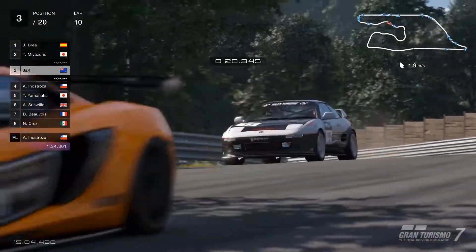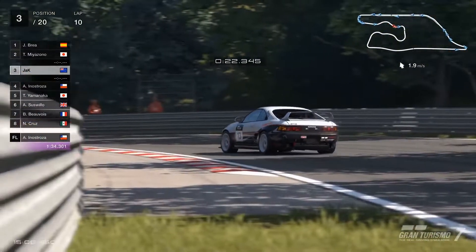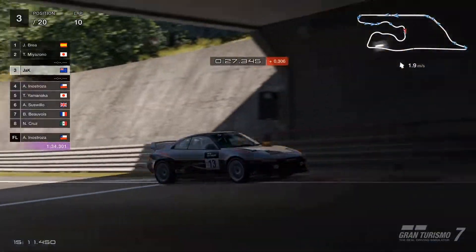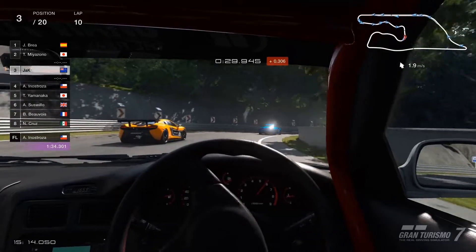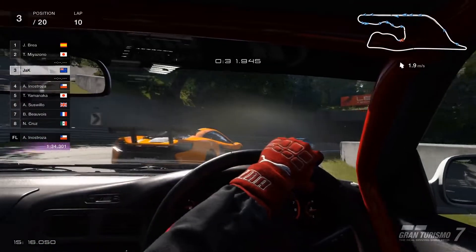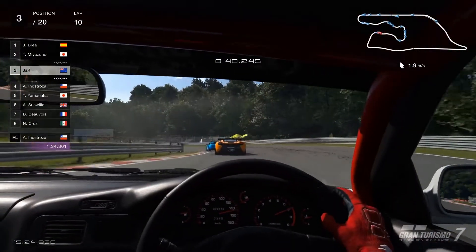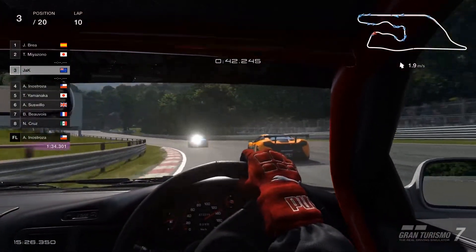Although we've just hit a podium spot, it doesn't take us long to get up right behind 2nd place. And we realise very quickly that this is one of the weaker cars of the race. So we're not going to have any problem taking that position from them, which we do - surprise surprise, the same corner.